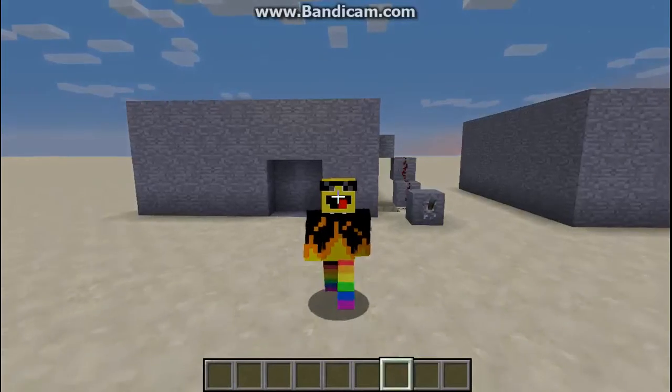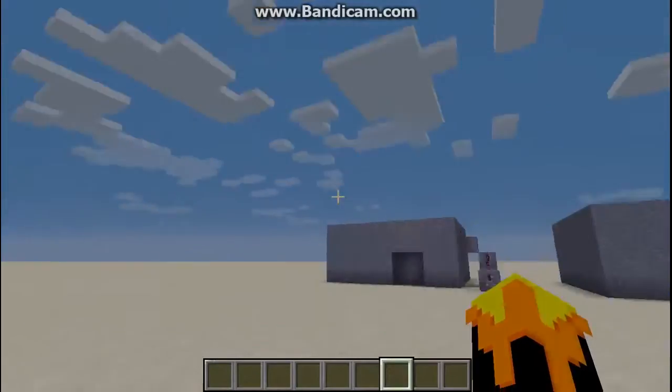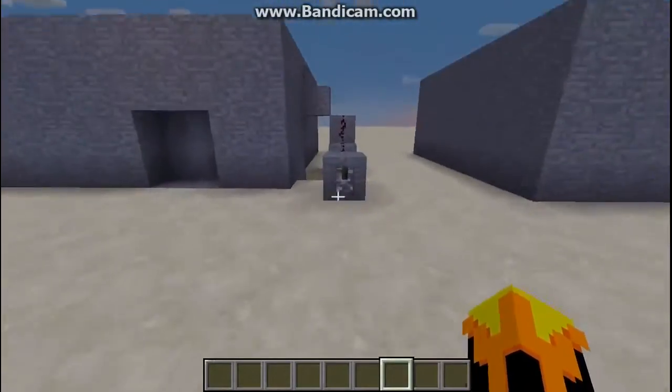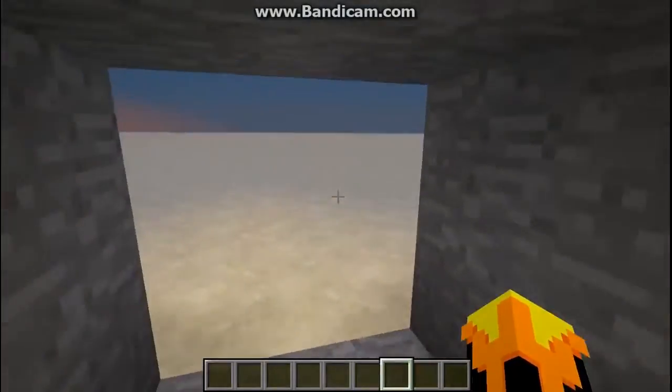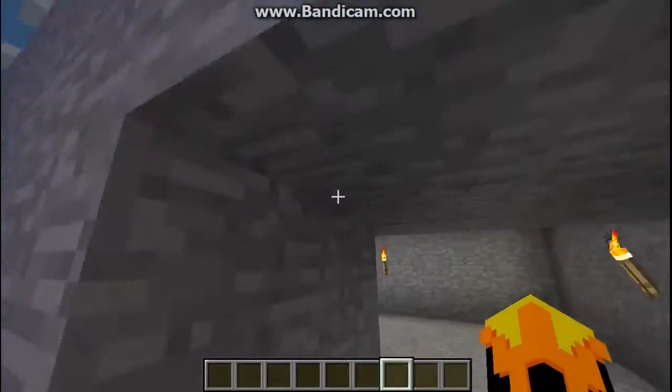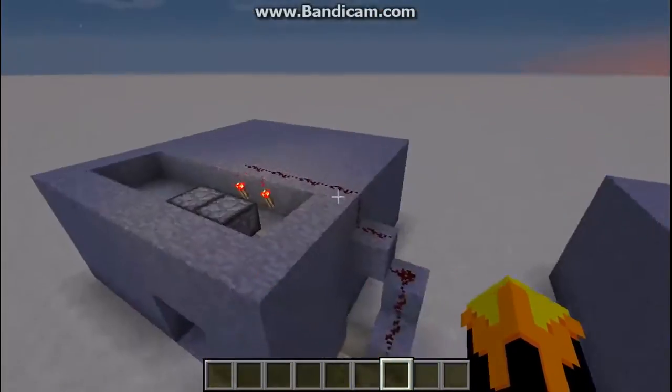Hello everybody, welcome back to another Minecraft video where today I'm going to be showing you how to make a very simple little piston door like this that you can go into. Looks nice, hidden on the inside, and you can cover it up on the outside. Very cool.